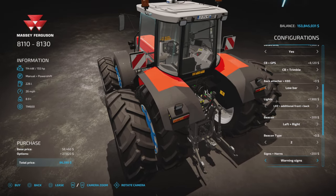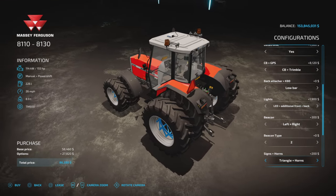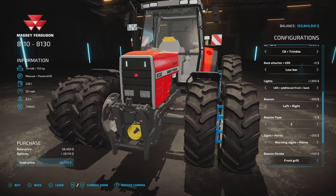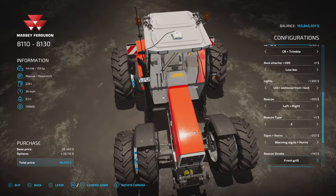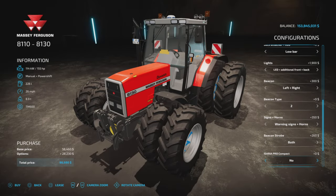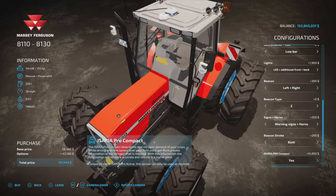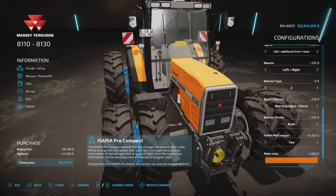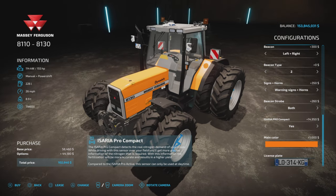Signs and horns: none, a triangle, warning signs, horns, triangle and horns, warning signs and horns - so European or North American, whichever you choose. Beacon strobe options: front grill or top of cabin, or both. Aceria Pro Compact - so it's precision farming ready; you can have the precision farming sensors as an option. Main color: red, black, red 2, white, or a municipal orange kind of color.